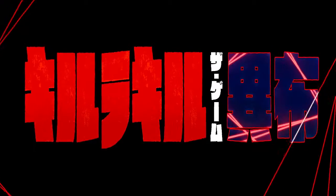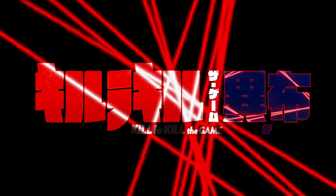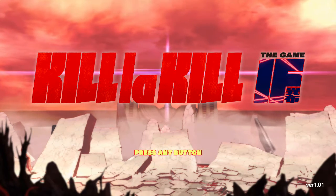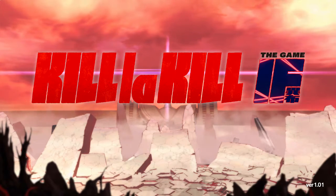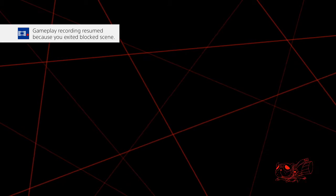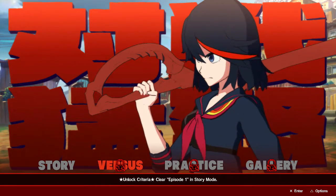Basically your father died and you tried to avenge them. You're a new transfer student to this academy and they have these uniforms called Goku uniforms which give them superpowers. You find a vampire sort of uniform and basically try to find out who killed your dad. You have a weapon that looks like a half scissor and you're going to find the other half of it — that's pretty much the anime storyline.